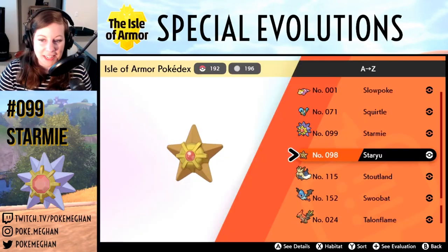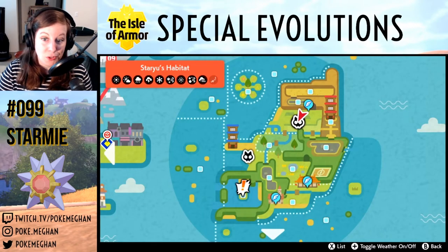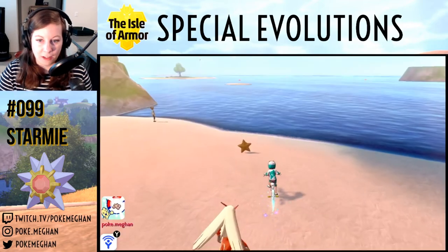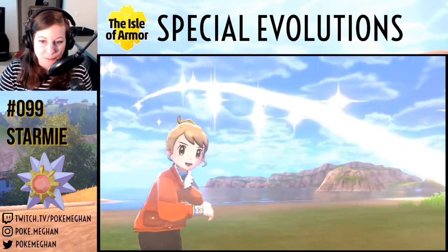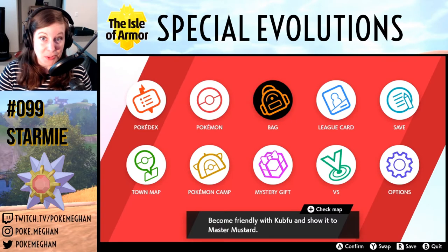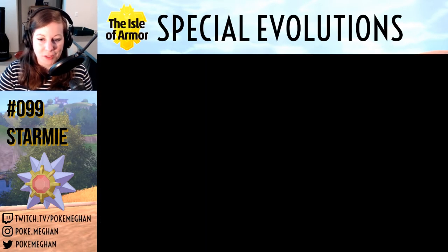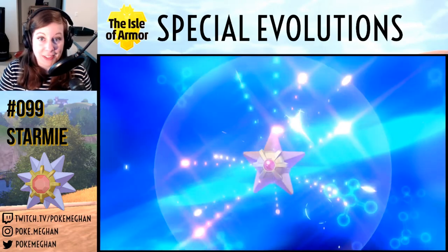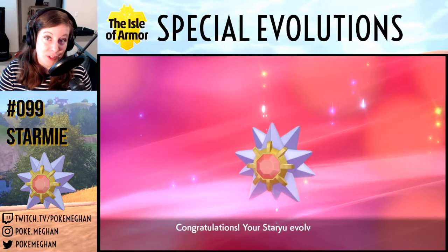Next up, Staryu into Starmie — another easy one. Just go out to any of the beaches on the Isle of Armor and you'll always find a Staryu. We caught one, added it to the party, and all you need is a Water Stone. Give Staryu the Water Stone and it evolves. Starmie is also quite easy to find on the beaches directly, but that's how you evolve it.